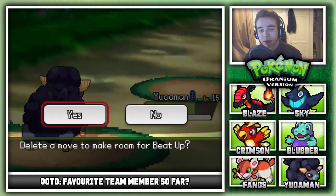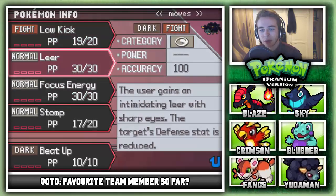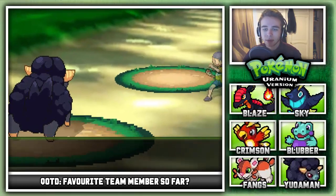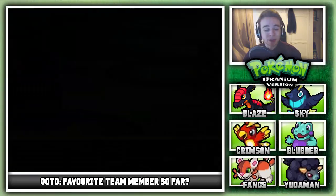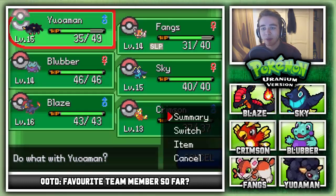We learn Beat Up — it's a dark type move which will be nice for psychic types. We replace Leer with it. Man, Yoman is so easy to level up. It's unreal — just because we traded him. I'm going to try to get all the traded Pokemon in this game because it's so much easier to level them up that way.